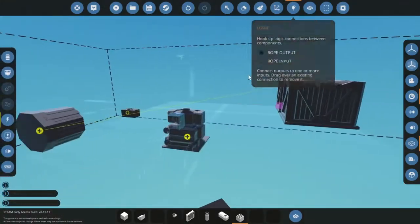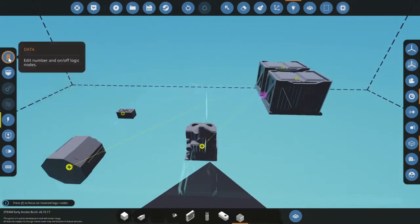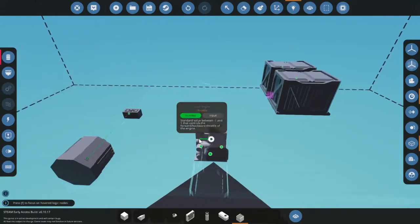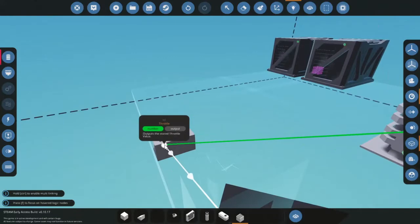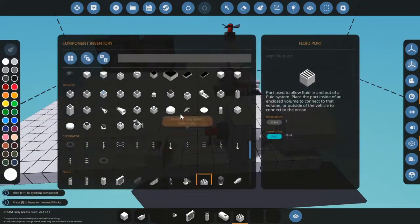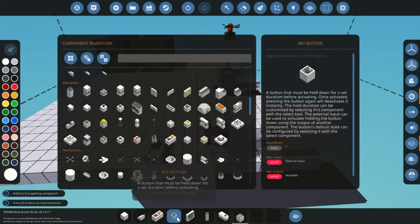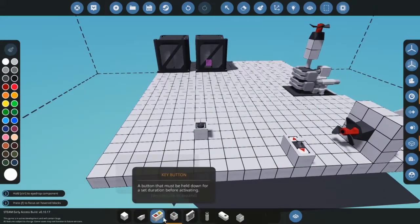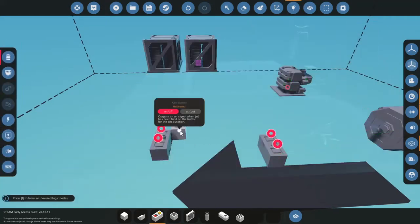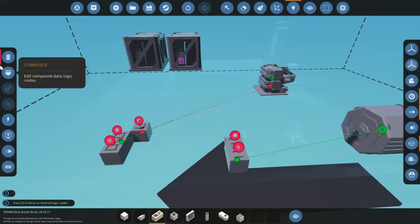For the logic, hook it up to electricity. I'm going to use a different throttle for this one — let's use this one and a key button so we can turn it on. There we go, and the throttle.